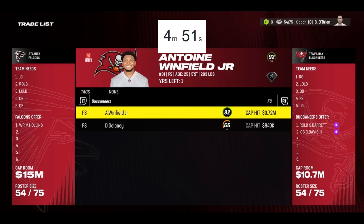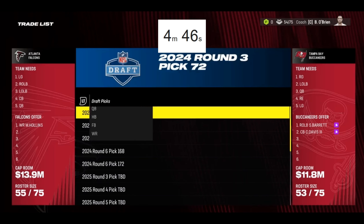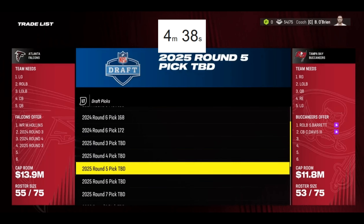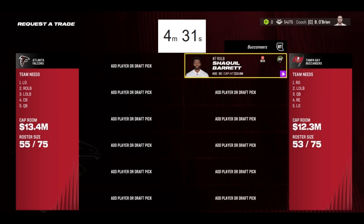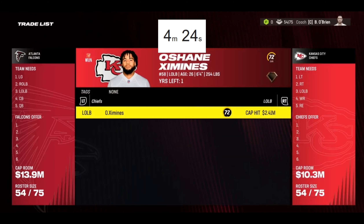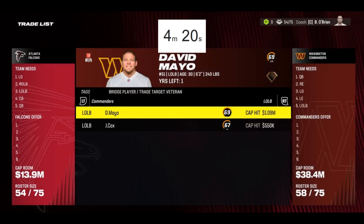Is there anyone I can get? Carlton Davis would be nice, get another corner. Antonio Winfield Jr. - yeah there's no way. We also have Jesse Bates so I'm not really gonna try that. Two third-round picks and a fourth - come on, let's just give up a whole bunch of mid-round picks and see if that works. It won't. I don't want to waste too much time here - Shaquille Barrett would have been really nice to get but we gotta keep moving.